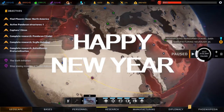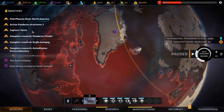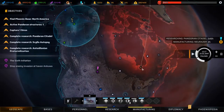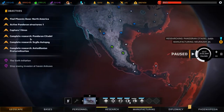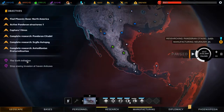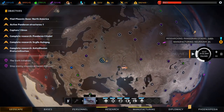Welcome back to Phoenix Point. We have one active Pandoran structure - a Pandoran citadel. We need to capture a siren, find the Phoenix base in North America. We need to complete the research for Pandoran citadel solo autopsy and Diluvian proto-civilization, and we need to do the sixth initiation. We'd like to stop this invasion but we don't have anyone nearby, so that's not happening.